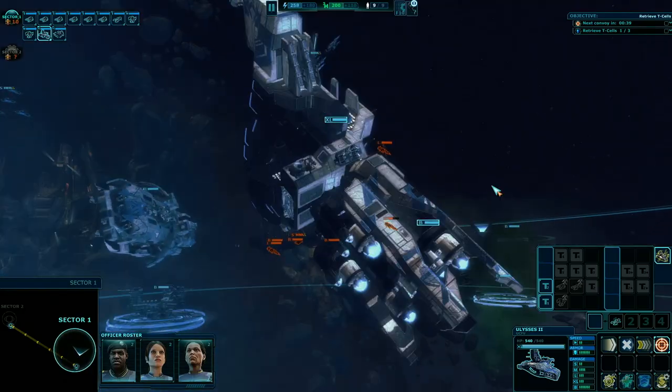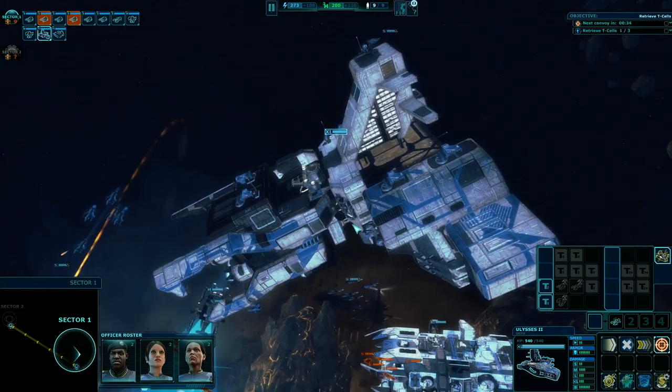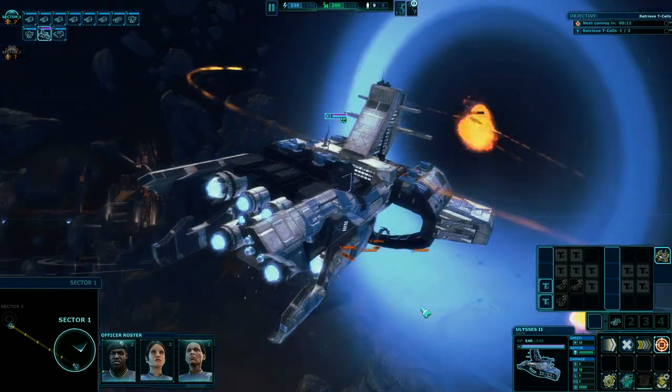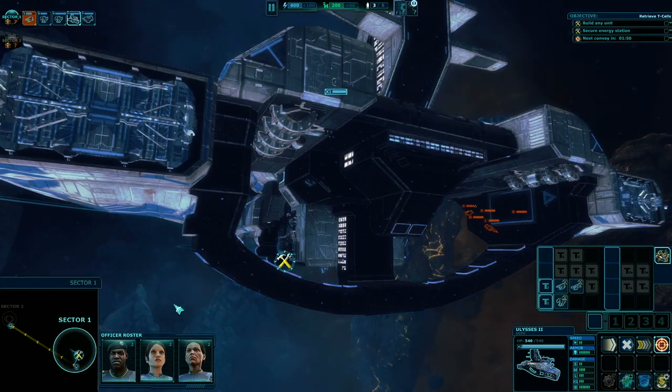It's this huge aircraft carrier-like machine in space that you guide along. We kind of think of it as an extra character in the game, especially since the ship's computer is voiced by the wonderful Dwight Schultz. He sort of adds a really cool personality to the whole thing.